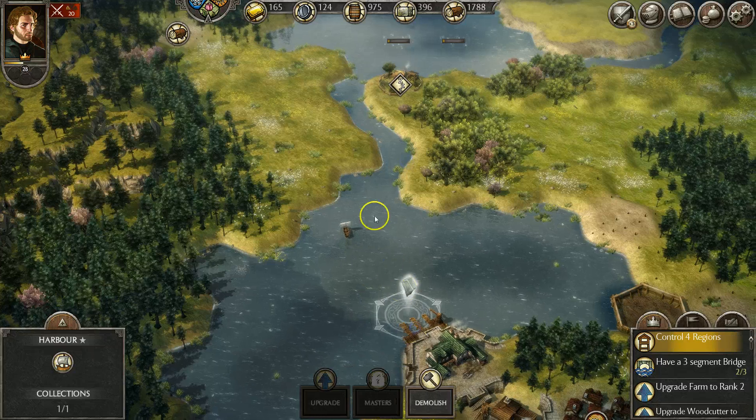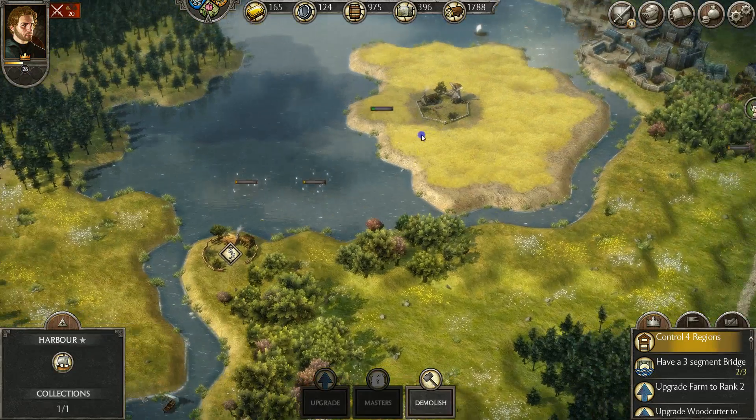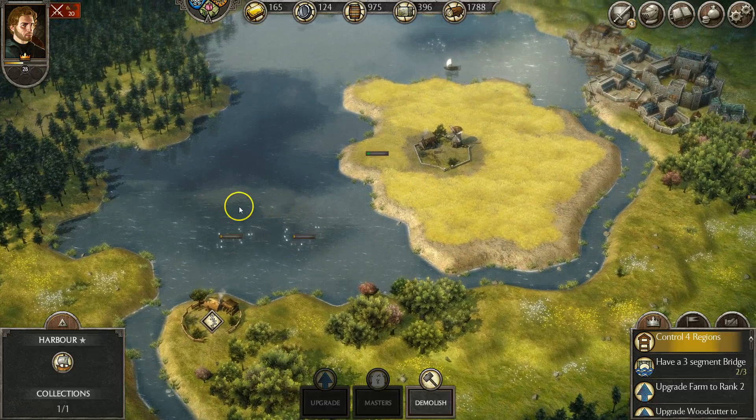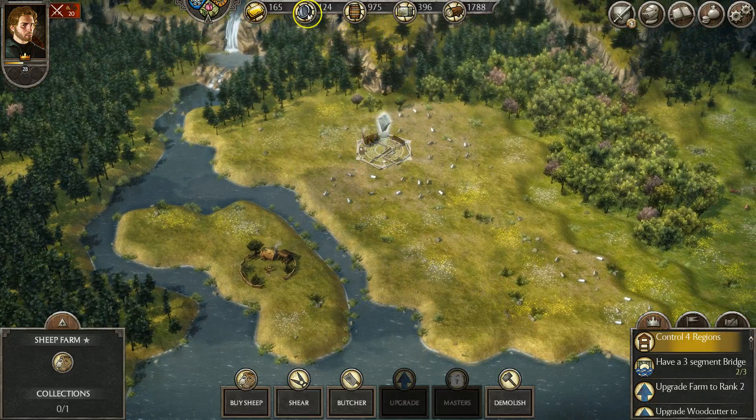The harbors are connected — as long as it's connected by water you can send out the boat. You can see we sent out a boat from down there and one from up there, and they're going to go ahead and collect the fish.